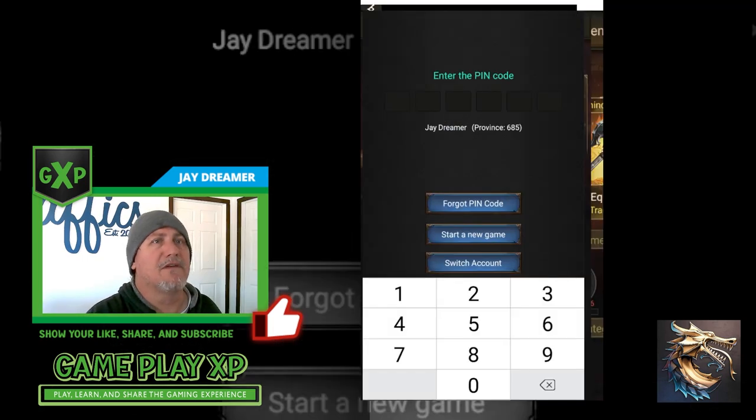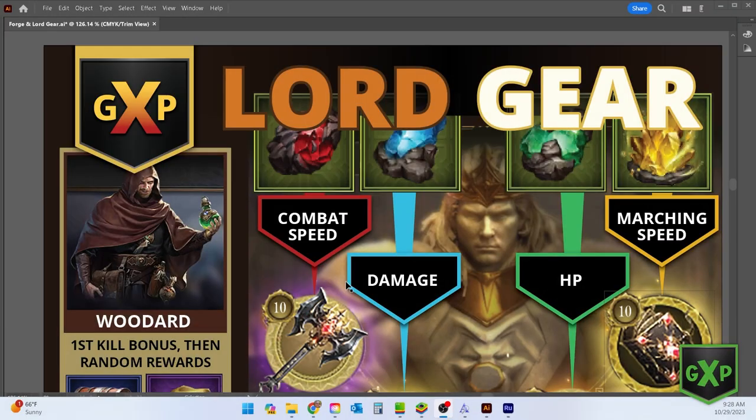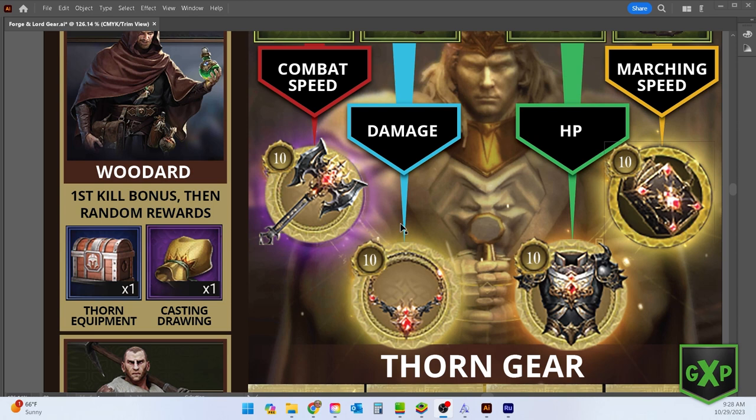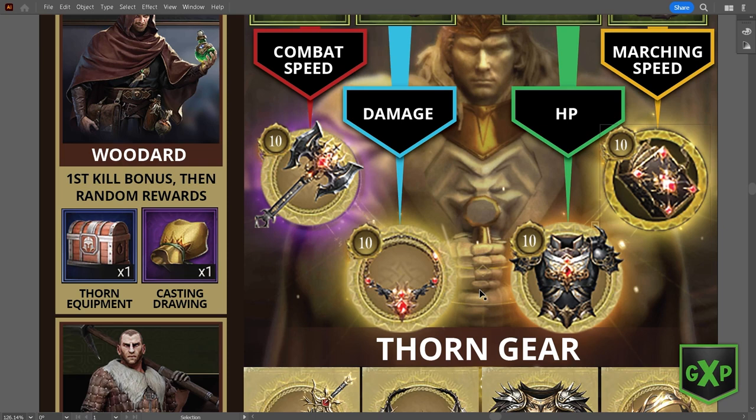Let's take a little deeper dive into the Lord gear. I have this chart infographic that I've created. The ultimate goal is to get your level 10 ominous gear. The ominous axe has combat speed, the amulet has damage, the armor has HP, and the coven has marching speed. These are the ones you're ultimately forging for.